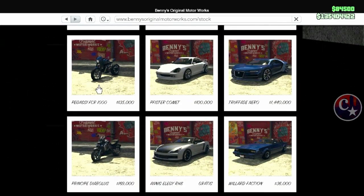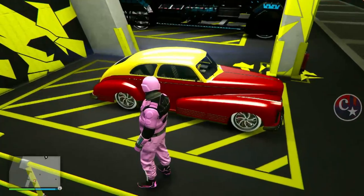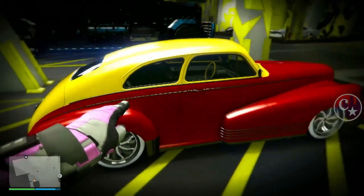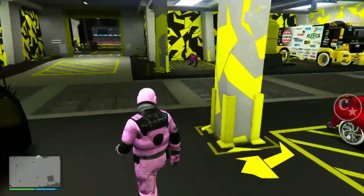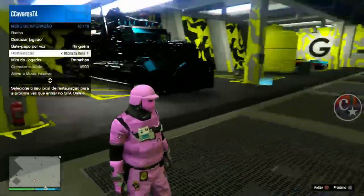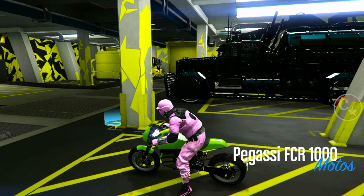Vamos precisar da FCR 1000, que a gente encontra aqui na Bênis. É uma moto da Bênis, custa 135 mil doletas, pra gente estar fazendo bug. É chato pra quem ainda não tem muita manha de estar fazendo, mas vou explicar que com jeitinho você consegue. Esse novo veículo que a nossa madrasta trouxe pra gente aí nessa semana — eu vou estar trocando as rodas deste veículo. Apesar de ser uma roda linda, eu quero trocá-la, e aí você pode ficar com a cópia e depois pode duplicar também. Solo, tá?